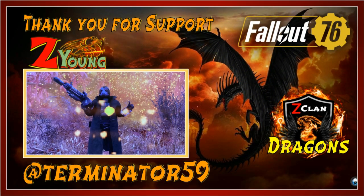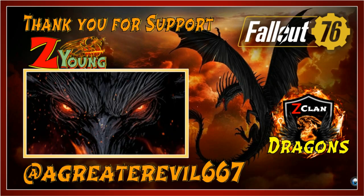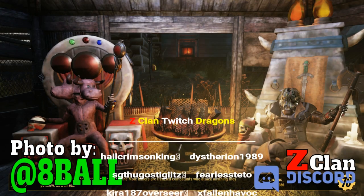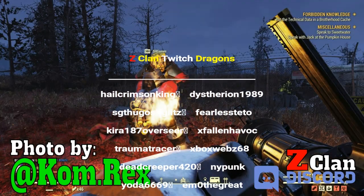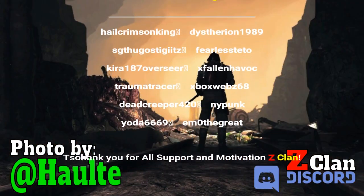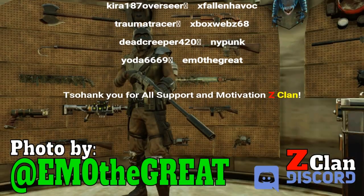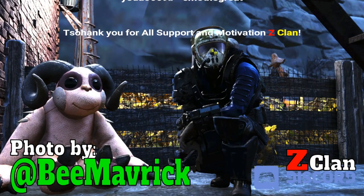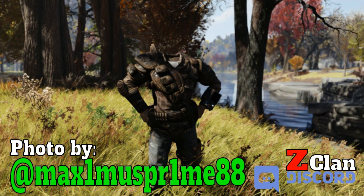From the ashes we rose, into the future we'll go — we are Z Clan, we have a gamer soul. By the mind of the sword we put the pen to the test — we are Z Clan, we are Z Gamers' best. With hearts and our soul we will forever know what community stronghold this is our song. Into the depths of the heart of the ones torn apart, here we will stand, a line drawn in the sand — they're Z Clan.